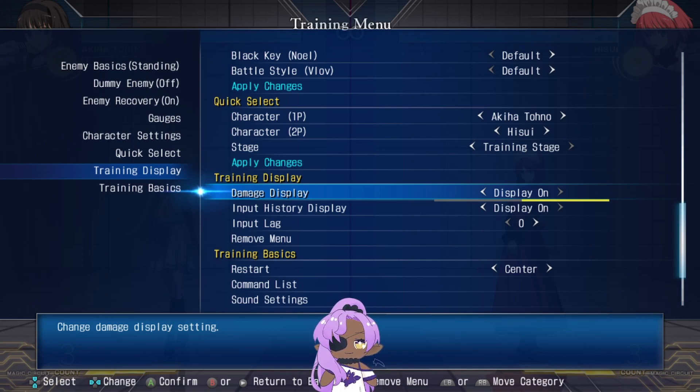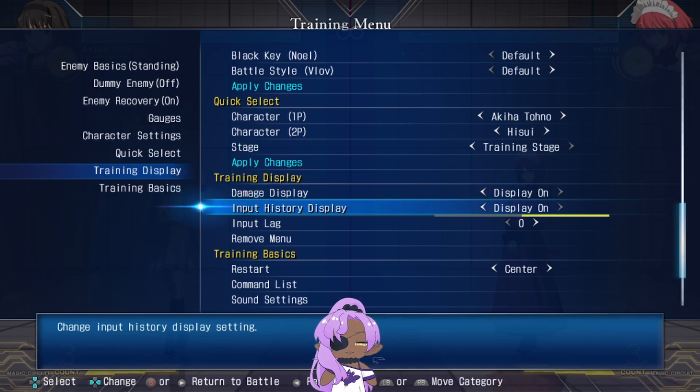Damage display is good so you know how much damage your combo does and when it starts to deteriorate. Input history display is so that when you're mashing and you're like 'why didn't I get that fireball,' you can look at your inputs and see exactly why.